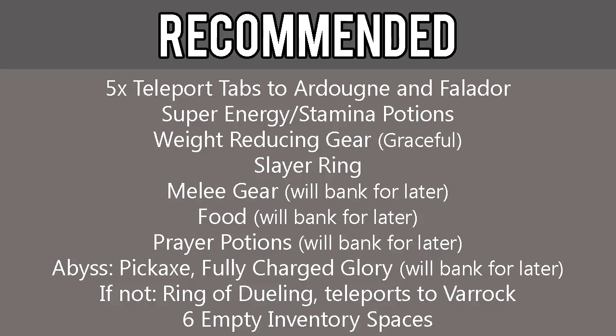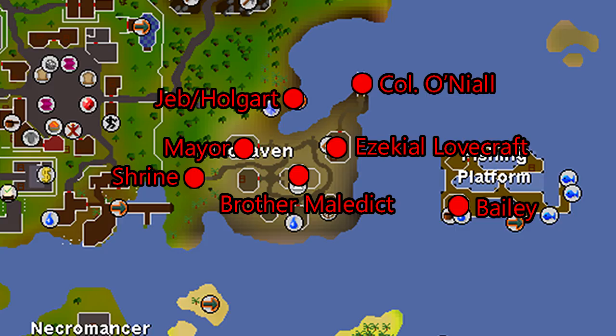If using the Abyss, also bring a pickaxe and a fully charged Amulet of Glory. If not, bring a Ring of Dueling and teleport tabs to Varrock, which we'll also bank for later. Also have 6 empty inventory spaces. There are some maps in the description below that help you identify some of the key points of this quest — open it up to keep it handy.